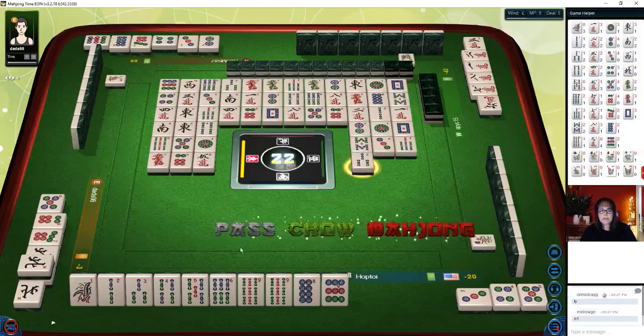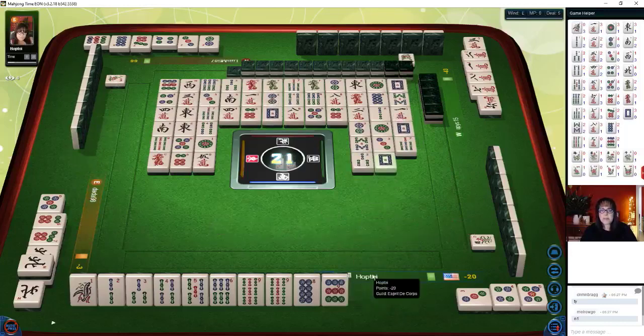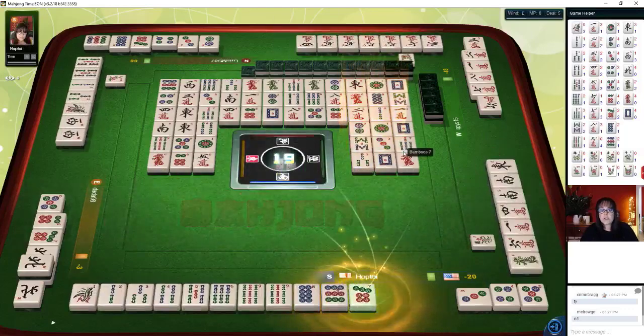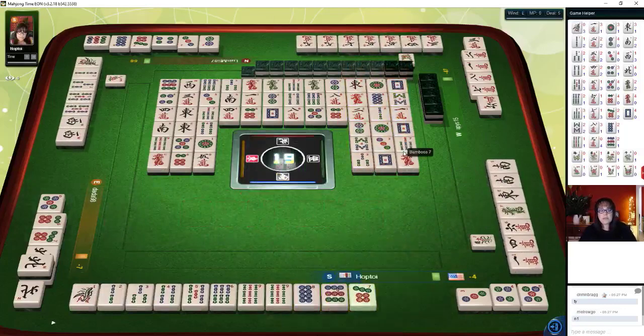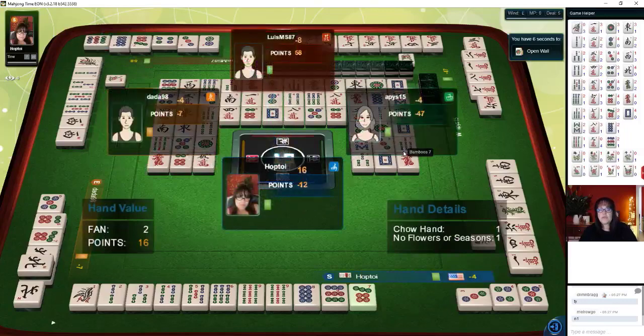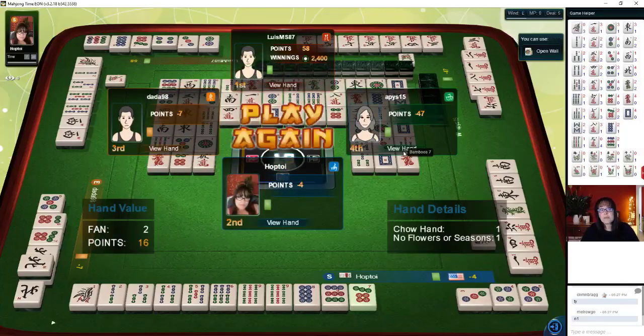Three bamboos — pass. White dragon, red dragon. Seven dot — there it is! We'll get two faan for this: all-chow, no flowers. We ended up in second place with a negative score, but that's okay — second place. If you have any questions about Hong Kong Mahjong, write them in the comment section below. It's a great game. There's also a link to a lesson playlist so you can learn all the fundamentals, and you can also buy a set to play live.